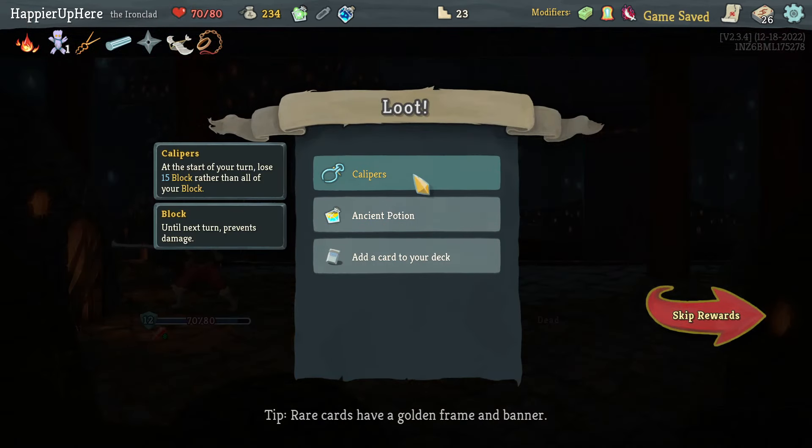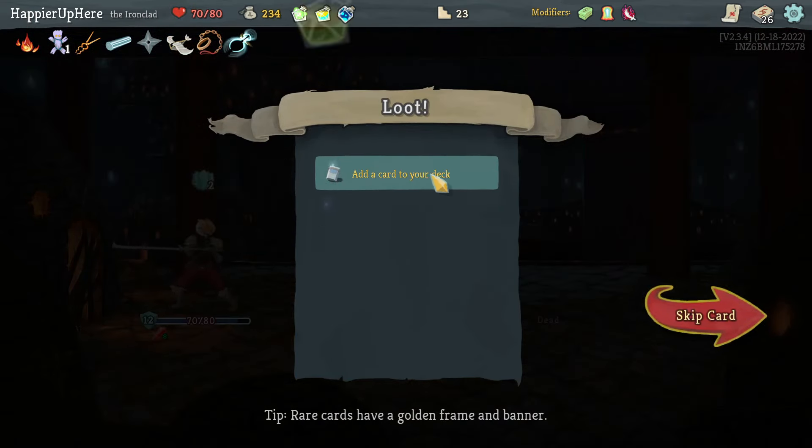Got Calipers — these retain 15 block rather than losing all block, which is nice — as well as an ancient potion. Warcry, Bane — of these Warcry is the best. Centurion Mystic — I want to use Lesson Learned here. Chill, Leg Sweep, then Strike. I'll wait for reshuffle so I can use Lesson Learned whenever I draw it. I hate to use the Carnage but I'll do Riddle with Holes instead, then Dagger Throw the Carnage.